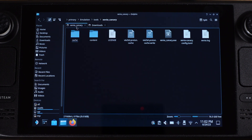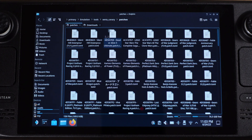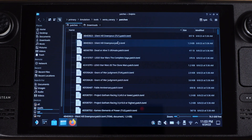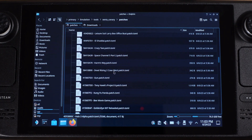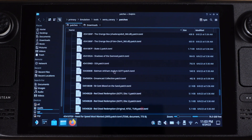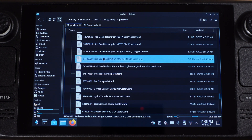I prefer to use the copy function instead of cut, because we can still have a backup patch file in the download folder just in case you mess up the patch file copied into the Xenia folder. If we open the patches folder, you will see lots of patch files here — each game will have its own patch file. Some games may have multiple version patch files, so make sure you pick the correct patch file that matches your game version. If you have no idea about your game version, you can modify a patch file each time and keep testing until you find the correct one.